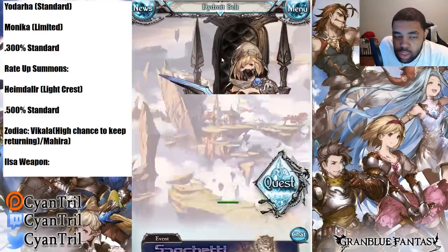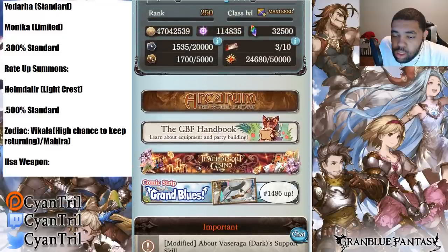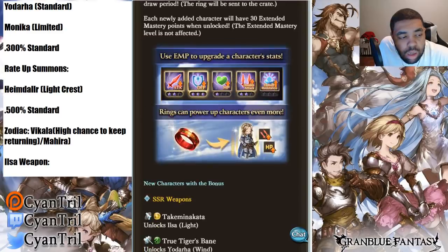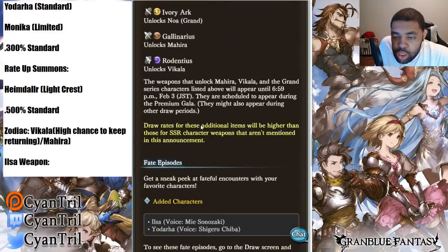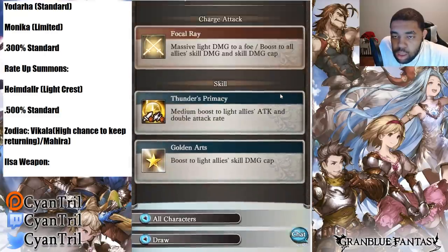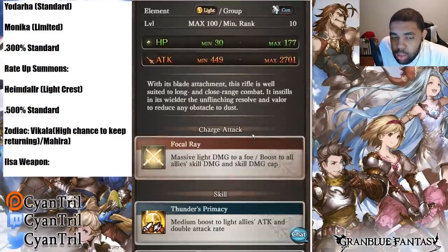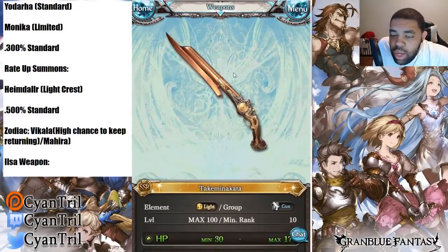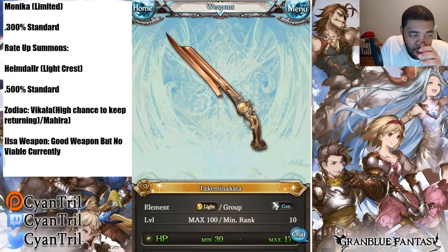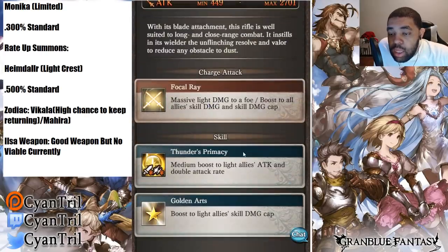Is there a way to check if the weapon skill is level 15? It says max 100 on the weapon screen. So when it says max 100... yeah, maybe in the future this weapon can have viability. Right now it doesn't, but in the future it can. It's a good weapon but just not viable at the moment. Has a decent skill, medium attack is not the best, but it has double attack rate and skill damage up.